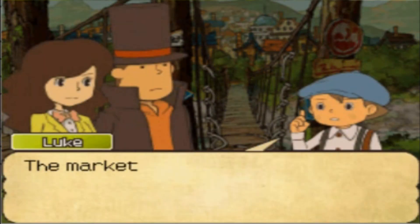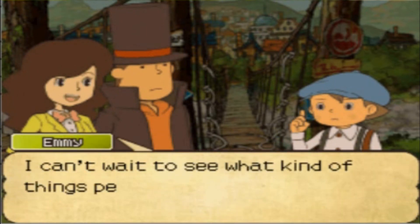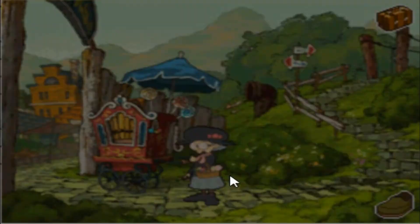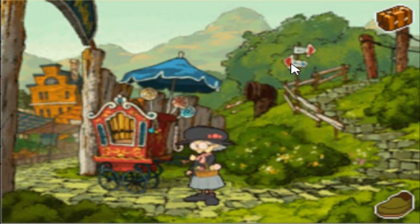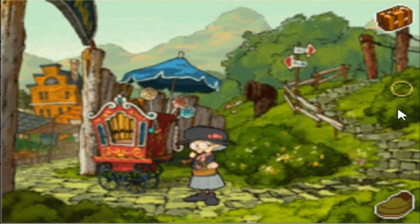Okay, so this is the intersection we're looking for. The market is just on the other side of the rope bridge. I can't wait to see what kind of things people are selling. Okay, let's go. And of course, let's look for hint coins before I do anything. There's one. There's two. I found something. Found another item. Weightless tablet. Interesting. Where's the last hint coin on the screen? There it is. Nice.